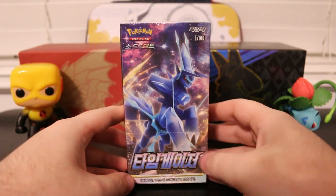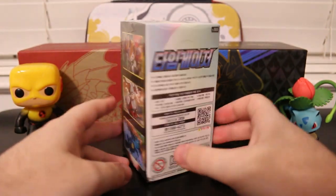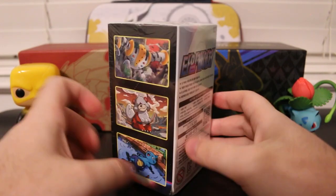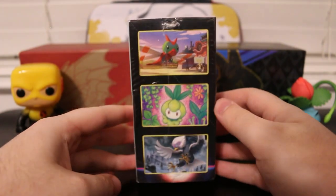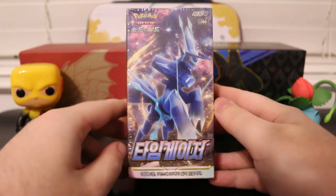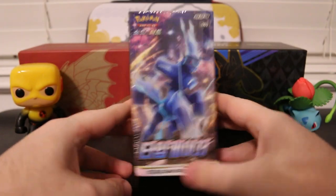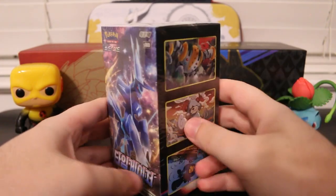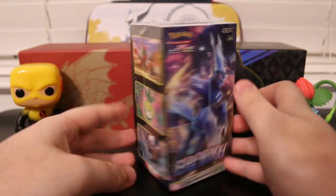Here we go — the Origin Form Dialga Korean Astral Radiance booster box. We've got some art here on the sides: Regigigas, Hisuian Growlithe, Duot. Some text on the back and the logo for the whole set. Yanma, Petlil, Hisuian Braviary. If anyone can translate this, I'm not 100% sure if this says Astral Radiance on it — if someone could translate this in the comments I'd really appreciate it, because I'm not sure what this set is actually called in Korean. I just know in English this is part of the Astral Radiance set.